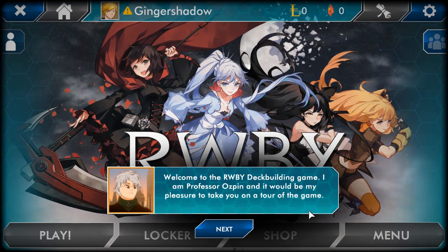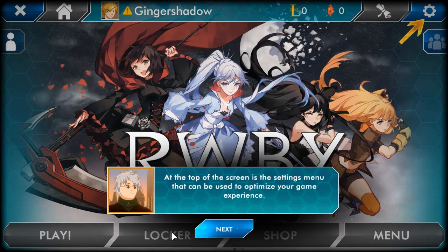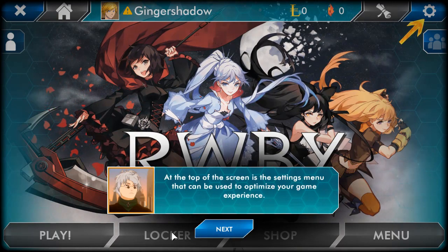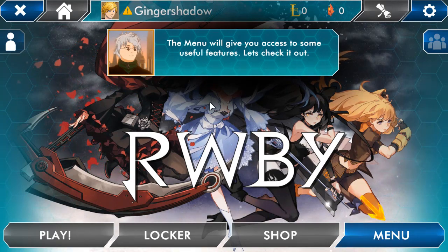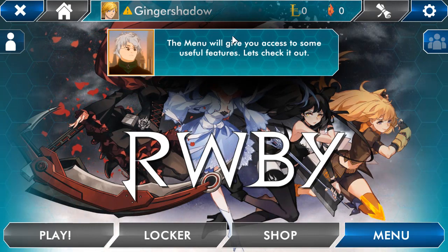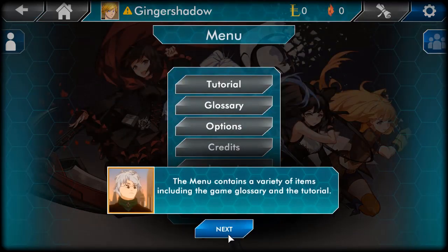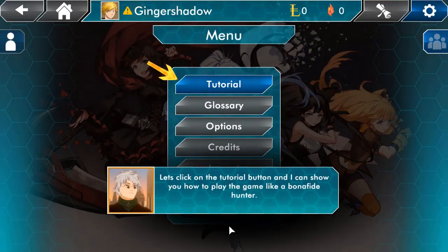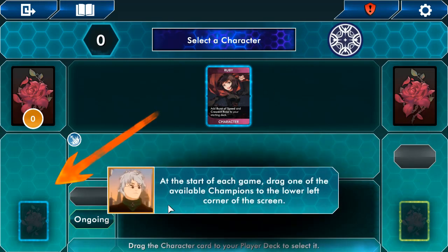Sure, let's do that, because I have no idea what I'm getting into here. The top of the screen is the settings menu, where you can optimize your gaming experience. The menu will give you access to some useful features. The menu contains a variety of options. Let's go into the tutorial then — yes, let's do the tutorial first. I love this art here.